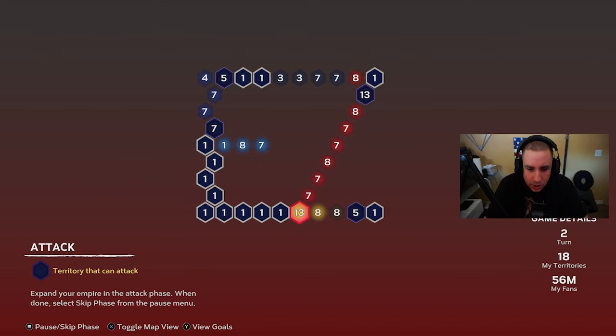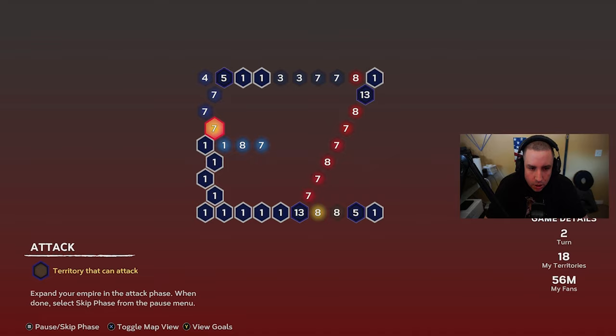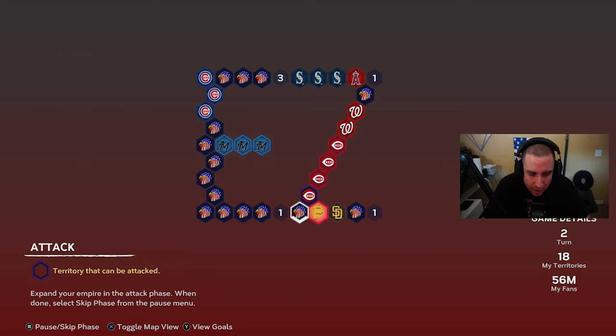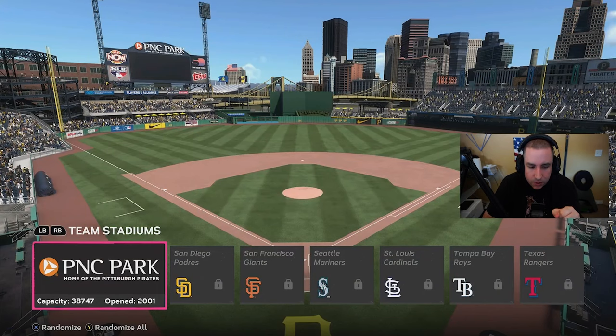We're now attacking. If we attack here it's Hall of Fame; if we go up it's All-Star. It's more beneficial to go up. We'll start down here with the 13 fans — attacking Pittsburgh Pirates first on Veteran difficulty. We get an easy one! We're trying to make our way toward Houston's territory, which must be captured by the third turn.